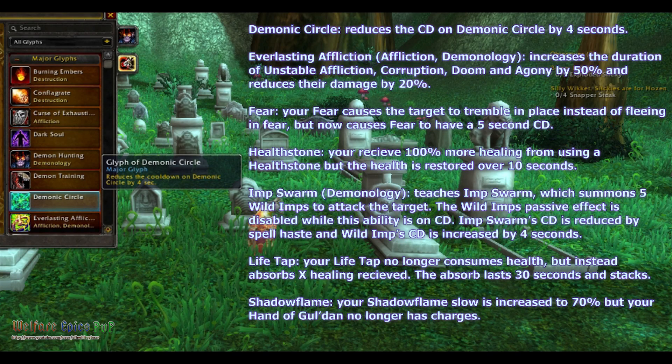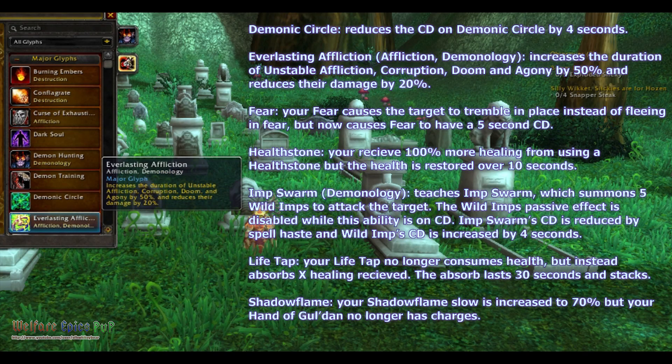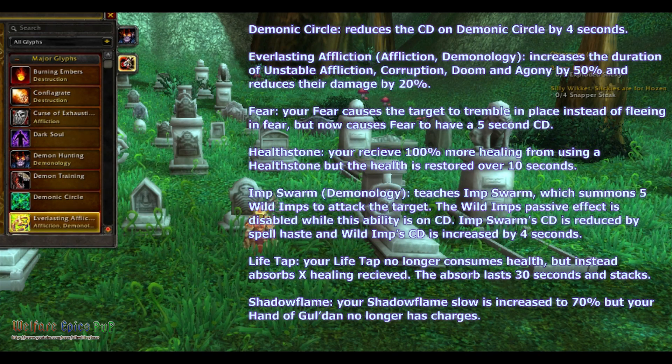Demonic Circle reduces the cooldown on Demonic Circle by 4 seconds. Everlasting Affliction for Affliction and Demonology increases the duration of Unstable Affliction, Corruption, Doom, and Agony by 50%, and reduces their damage by 20%.